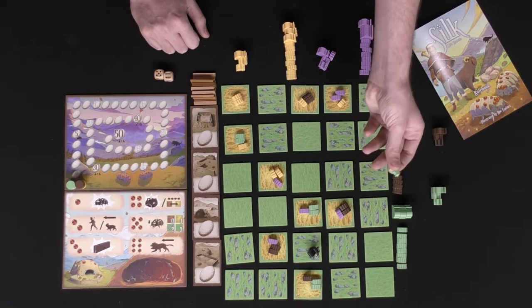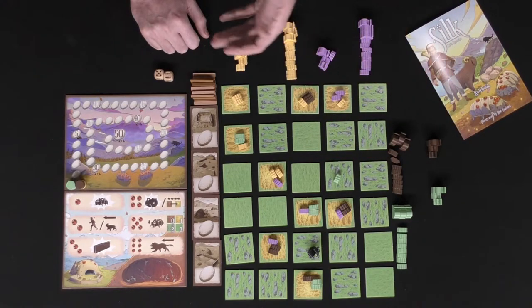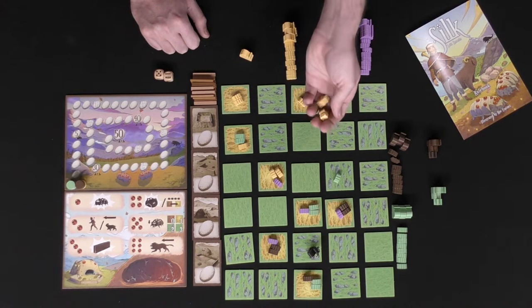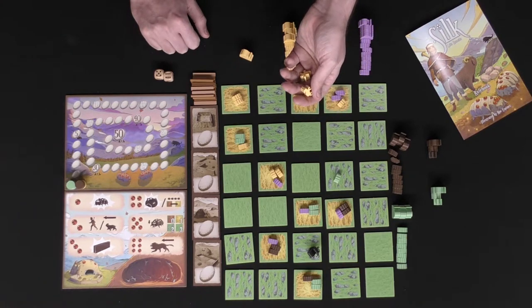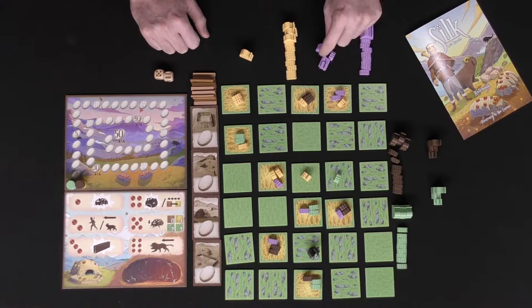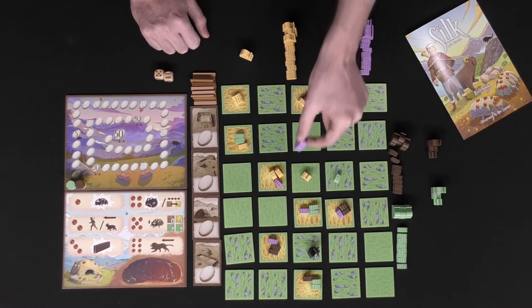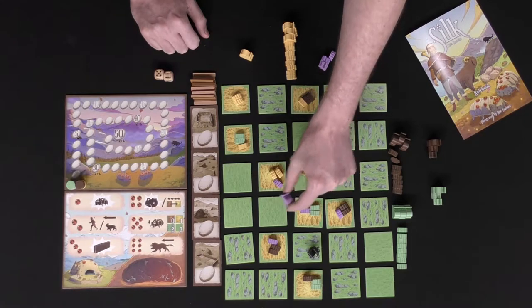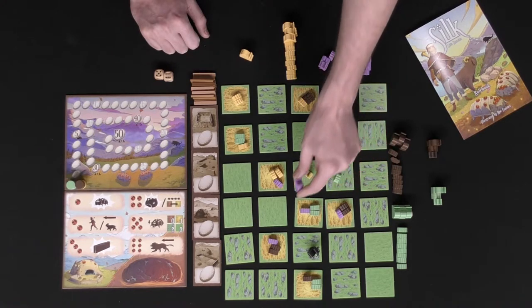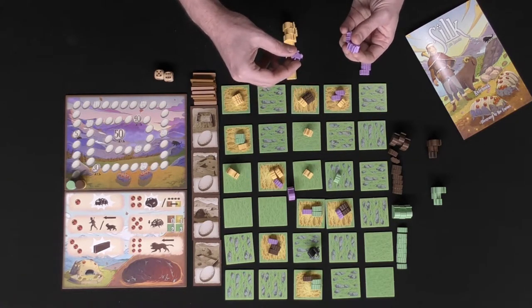As all spaces fill, the next player will get to place on a two-value space, and what you have left now are your shepherd, your mastiff, and your nursery. Turn by turn, you'll be placing out those three. For the shepherd and mastiff, you have to place on an adjacent space next to a silkworm of your color, and it must be on an empty space — these may never share a space with anything.